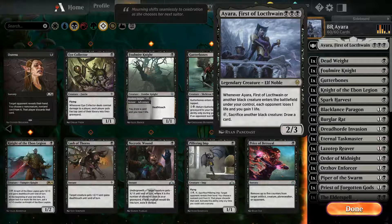So what she does: she's a three-cost mono black. Whenever she or another black creature enters the battlefield under your control, each opponent loses a life and you gain one life. Pretty good. And then she has the ability to sacrifice another black creature and draw a card. Let's see how this goes.